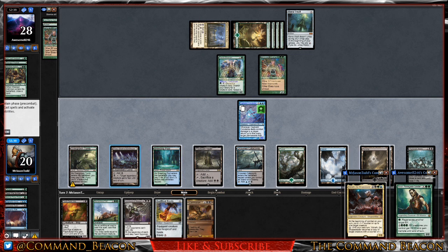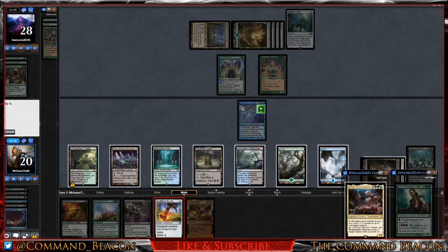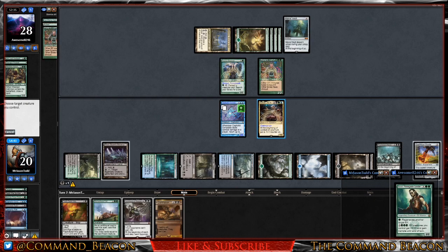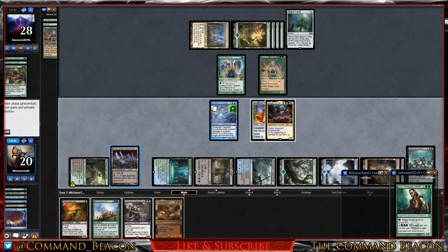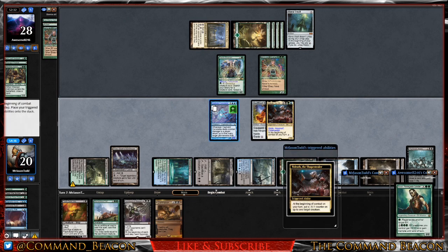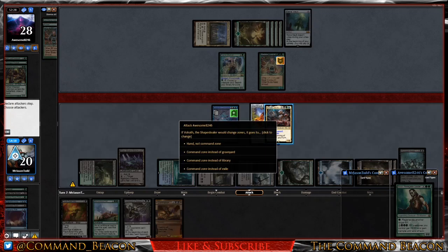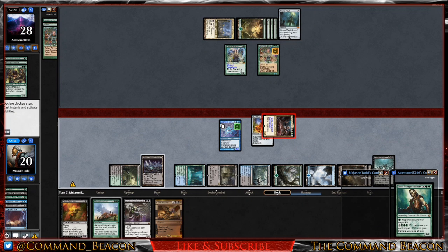We draw into Damnation and a Swamp. We need one, two, three, four, five mana for our commander, plus two for the boots to equip. I think this is going to wrap things up. We equip on Volrath and hold Shizo up — we won't be able to activate it this turn, but at least they'll know. We put a negative one counter on Eladamri and swing in with our commander.